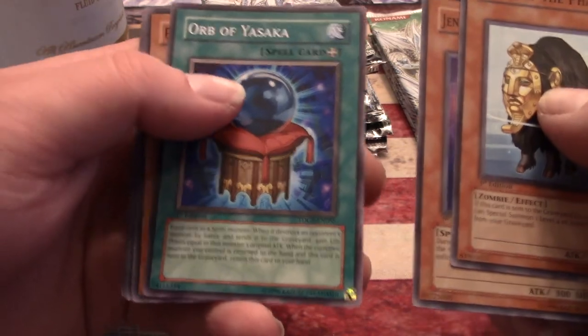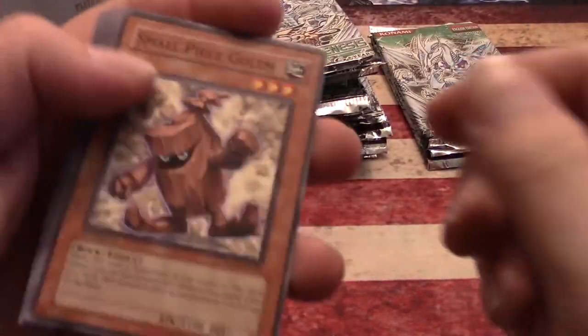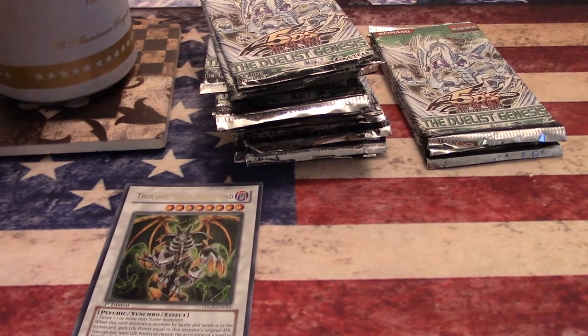Beast of the Pharaoh, Genex, Light Sworn Mender, Orb of Yasaka for the spirit monsters, Psychic Commander, Cold Enchanter, Kunoichi. Thought Ruler Archfiend chilling down there. Crevon's Tricky Spell 4, Psychic Commander, another Dark Resonator. Sword of Kusanagi, Psychic Snail, Synchro Deflector, Mind Protector. Mind Master — that's the one that's banned. Mind Master and Subtosode have the same effect — it's not once per turn, you can just continuously do it the entire turn. So broken; what were they thinking?